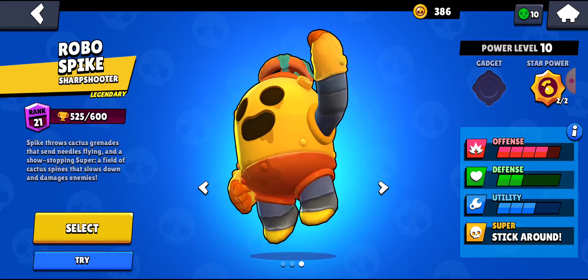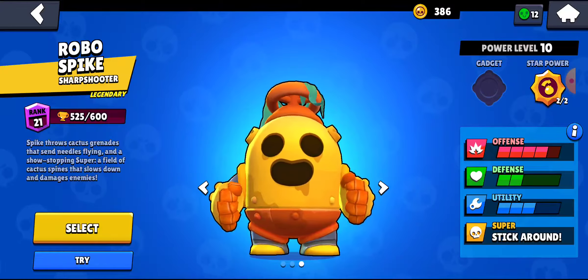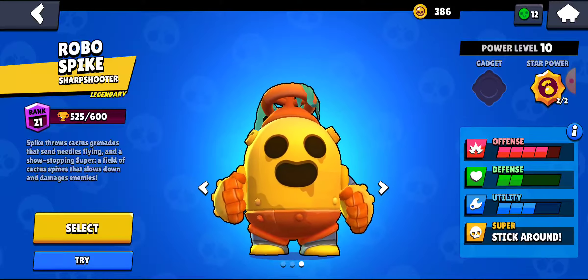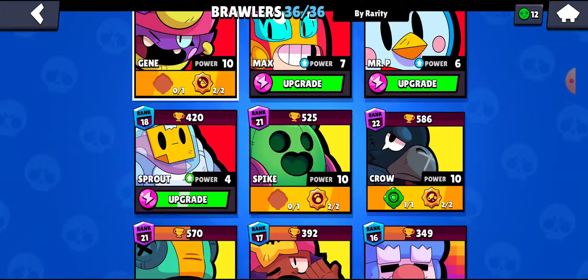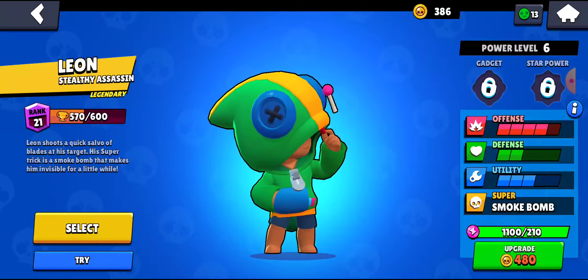Tara's gadget is really good in Snake Prairie and Cavern Churn, but in my opinion she's really good in Brawl Ball and Gem Grab. Gene is really strong right now, especially if you have his Spirit Slap star power. He's arguably one of the best gem carriers in Brawl Stars, with his massive area of control.